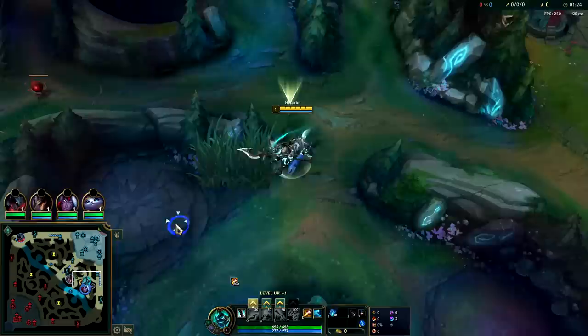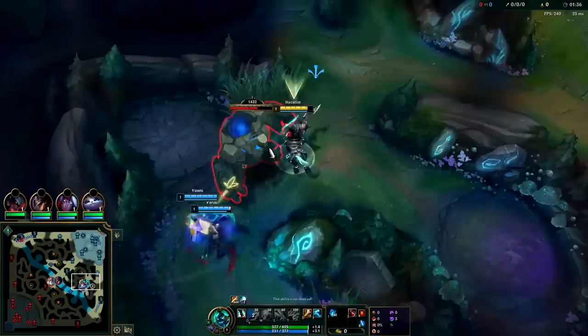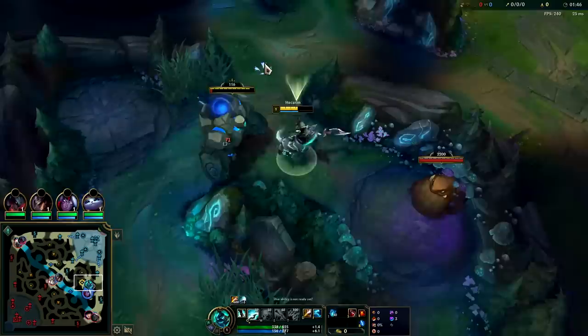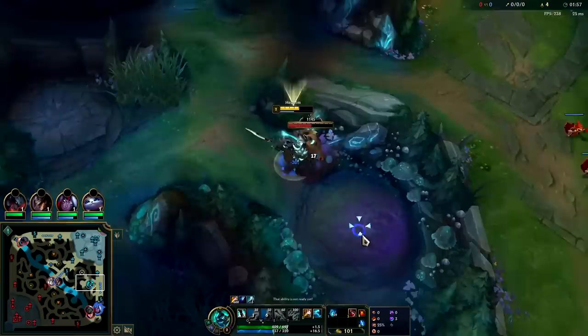Your Q is essentially a helicopter spin you can perma-spam once you're at three stacks. Overall, Hecarim is pretty good even against his worst matchups — you can usually get the advantage on them early game since his full clear gank is very efficient. You pretty much always want to start on blue buff instead of red buff, otherwise you'll run out of mana in your first clear. While clearing, try to look around at the closest lane and see what's going on.